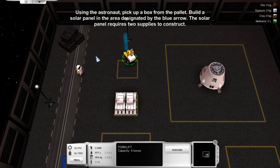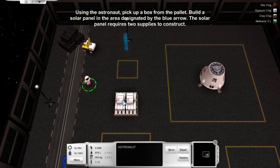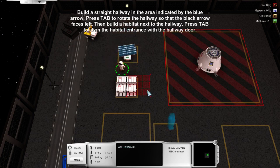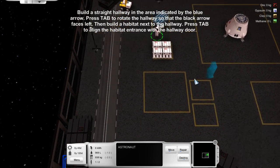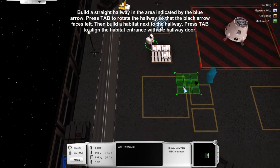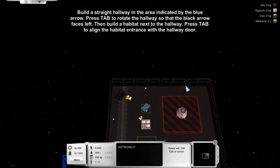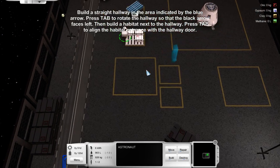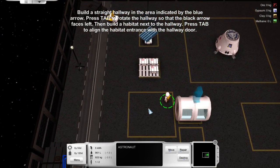Pick up a box and build a solar panel — okay, requires two supplies. Let's go get a box. We'll click B for build. Solar panel there. B for build... we just walked to it with the supply. Build a straight hallway in the area. Press tab to rotate. We're going to need to pick up some supplies. Tab — we'll turn that around. Wonderful. This is pretty cool. I'm liking how you actually have to go get the resources, it's not like magic. The building is instant, but whatever, I can live with that.